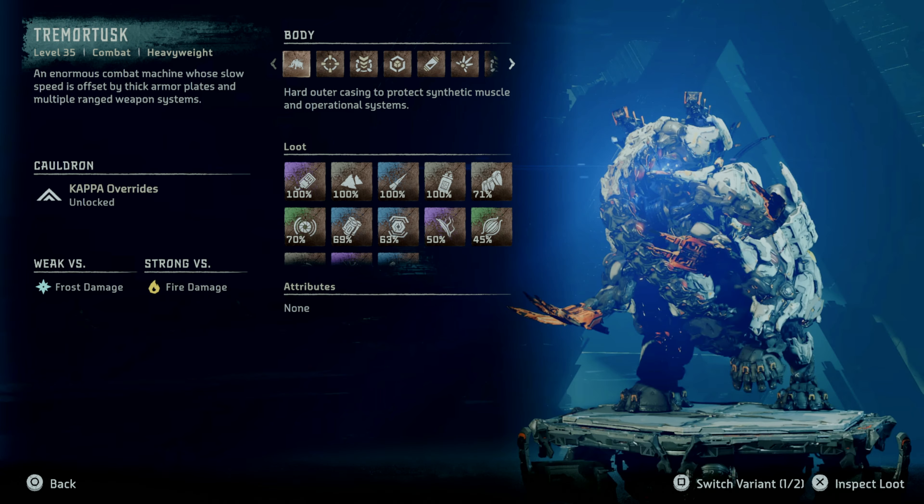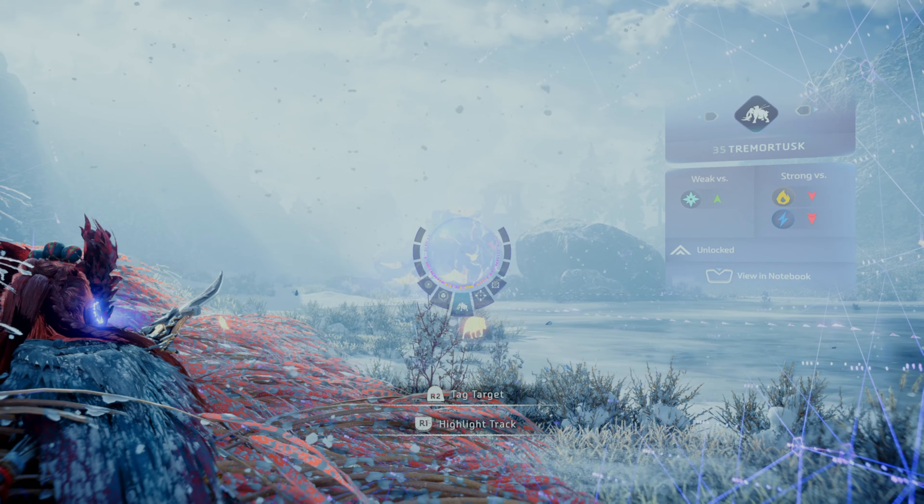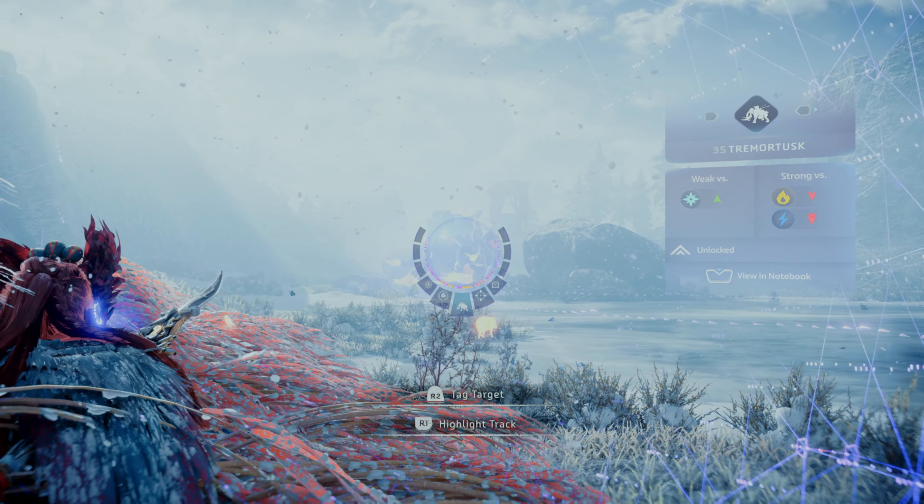Let's take a look at the various weak points we can take advantage of in battle. The Tremortusk is weak versus frost damage and strong versus fire damage. It is also very strong versus shock damage. It has four large, razor-sharp tusks.